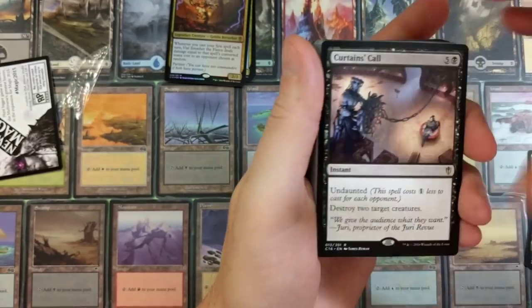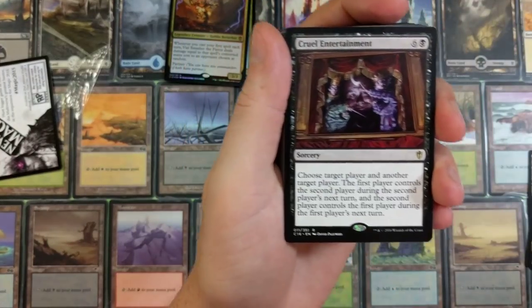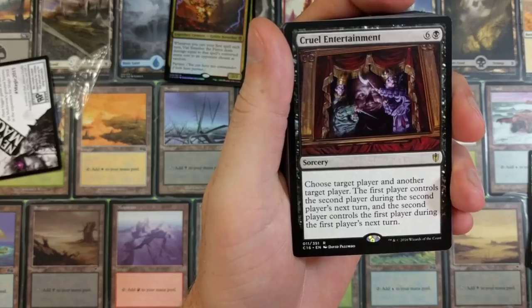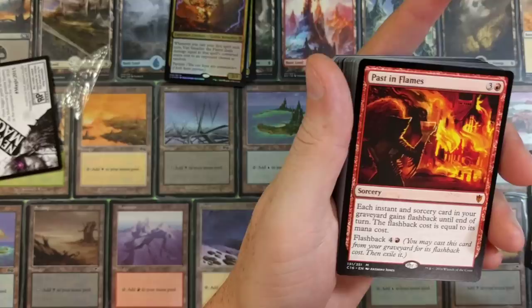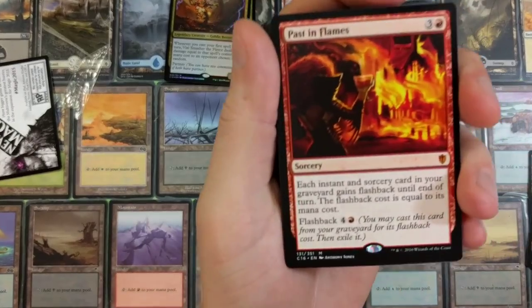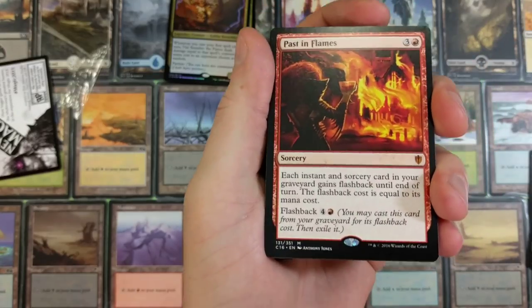Curtains' Call — undaunted, this spell costs one less to cast for each opponent. Destroy two target creatures. That's brutal. Cruel Entertainment — choose target player and another target player: the first player controls the second player during the second player's next turn, and vice versa. Wowzers. Passage in Flames — each instant and sorcery card in your graveyard gains flashback until end of turn; the flashback cost equals its mana cost. That's a mythic!